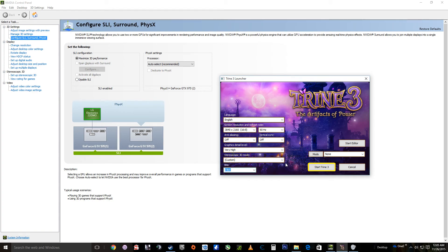We're going to be doing some Trine 3 at 4K on two 970s in SLI. CPU is an i7-4770K and we're going to keep it at stock clocks. A lot of people were saying, why would you need SLI for Trine 3? Well, we're soon going to find out. We're going to be playing it on its highest settings — very high is the highest.